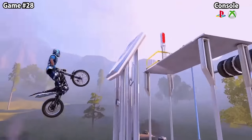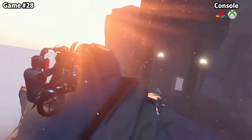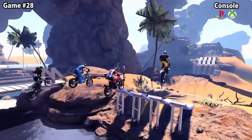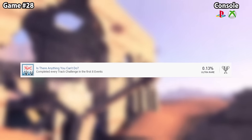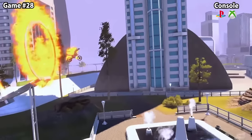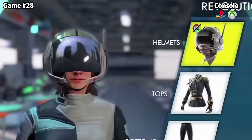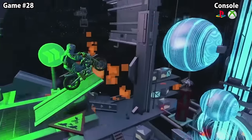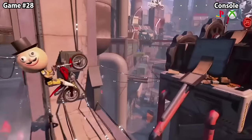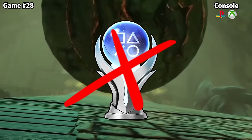Trials Fusion is an amazing game where you ride a bike through crazy obstacle tracks requiring insane skill and dedication. The trophy we're talking about is Is There Anything You Can't Do — for completing 120 track challenges ranging from beginner all the way to extreme. It's by far the hardest trophy in the game, and notably there isn't even a platinum for this game, which makes it even worse.